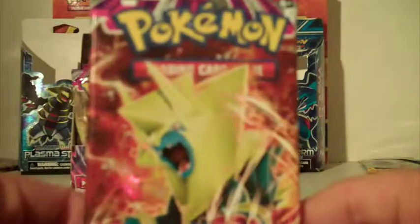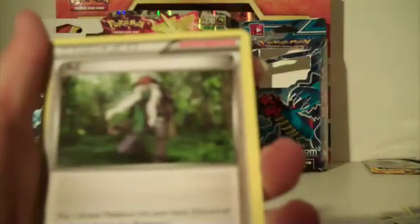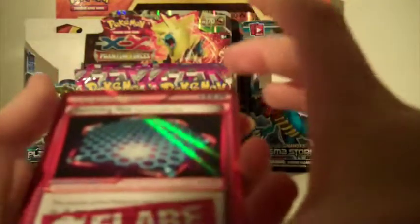Now we've got two more packs. And in the second-to-last pack I can see an Ultra Rare in the back! We have Purloin, Swadloon, Frillish, Tyrunt, Gurdurr, AZ, Lampent, Target Whistle, reverse holo Golbat, and an Ultra Rare - a Team Flare Trainer Jamming Net! A cool card. I will actually put this in a card sleeve - I just like how it looks. It's not a secret rare, sadly.